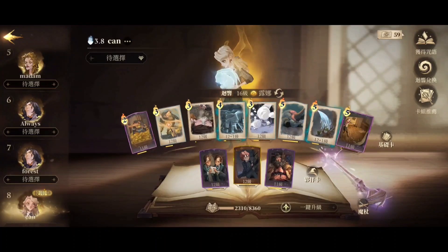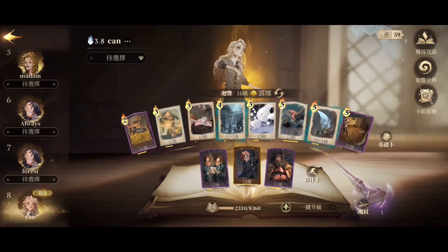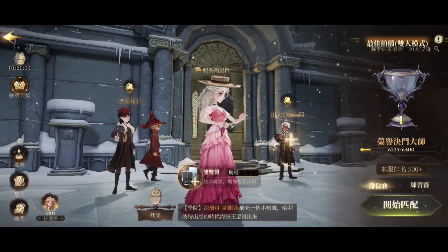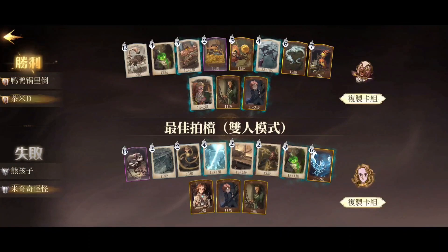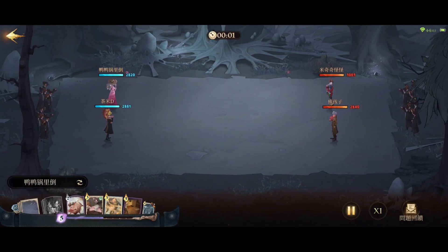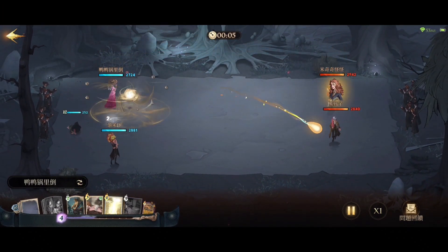For a better example we can go straight into a match and I will explain further. For the first match we are up against Thunderstorm Hermione. So the two opponents are Thunderstorm Hermione and my partner is a failure stack user. Thunderstorm Hermione can be quite annoying, not to mention if you have two of them in a team.